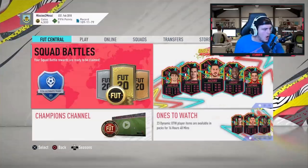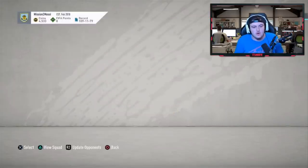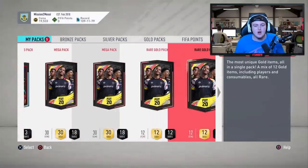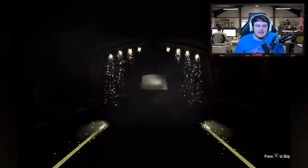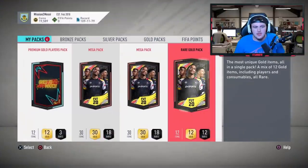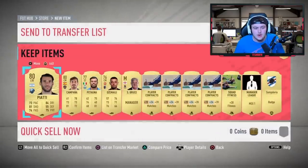Now it's time for Owen's rewards - Owen Longworth 2 on Twitter. Elite 2 squad battle rewards gives us two mega packs, premium gold players pack, and 15,000 coins. He's also got two rare gold packs for pre-ordering the game. First pre-order pack is going to be terrible unfortunately - nothing really amazing, a couple of stadiums, we'd discard those. Second rare gold pack - I've got a sneaking suspicion we're going to get another walkout in this video.